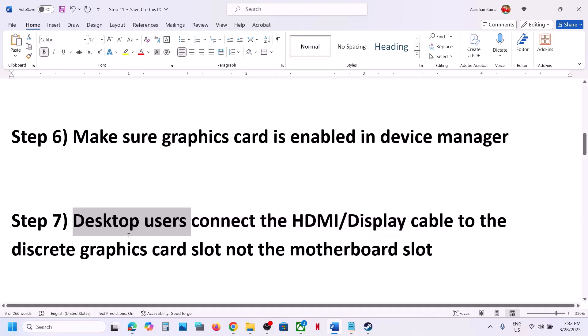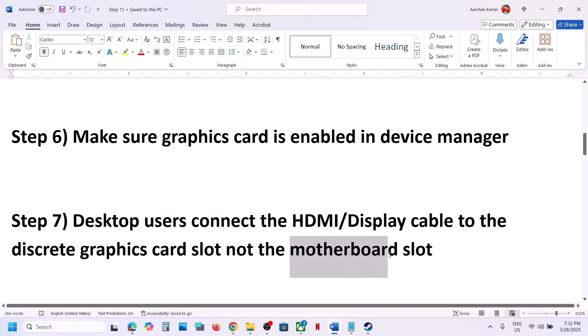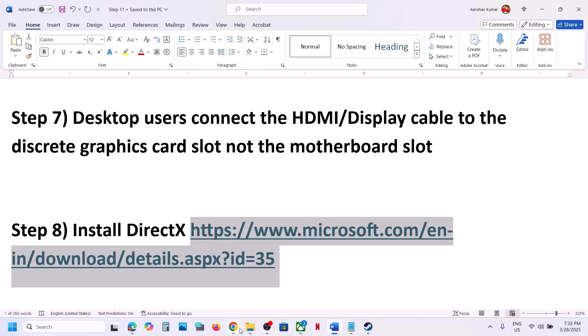For desktop users, make sure you connect your HDMI or display cable to the discrete graphics card — your NVIDIA or AMD card — and not the motherboard slot, because the motherboard slot may use the Intel integrated graphics card. Make sure the cable is connected to the NVIDIA or AMD graphics card slot.